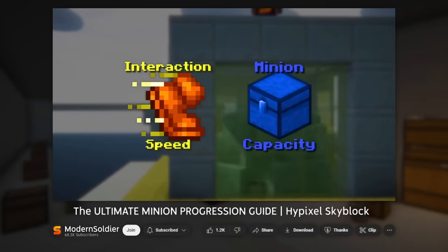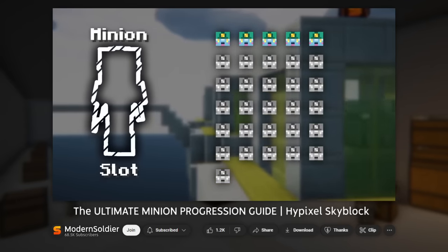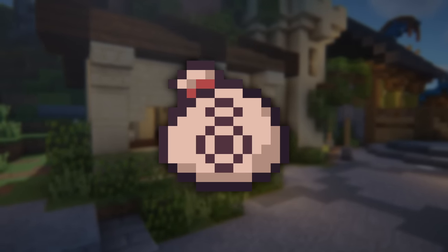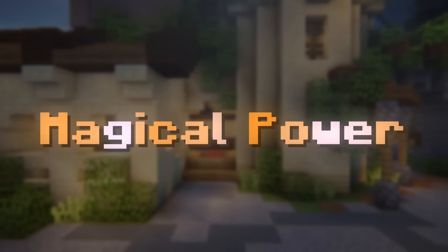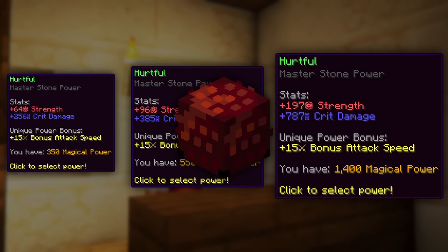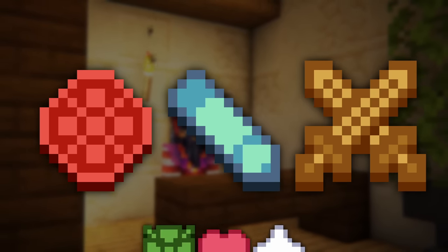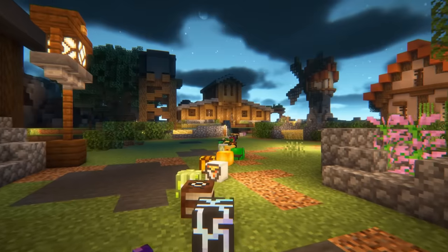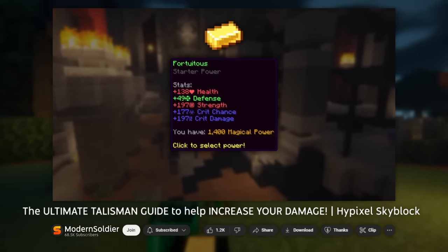I have a whole minion progression guide that details exactly how to do this in the most optimal way possible, so I'll leave a link to it in the description below. Another super important upgrade to go for are accessories, also known as talismans. Talismans not only provide you with a wide range of cool stat boosts, but they also grant you a special stat called magical power, which you can access as long as you place your accessories in the accessory bag. This magical power stat determines the strength of your selected power stone, and power stones can greatly increase your damage, intelligence, attack speed, and many more stats. It's crucial that you spend a lot of the coins you earn on increasing your magical power, as this will be the leading factor contributing to your success in this game. I also have a complete guide on talismans linked in the description.